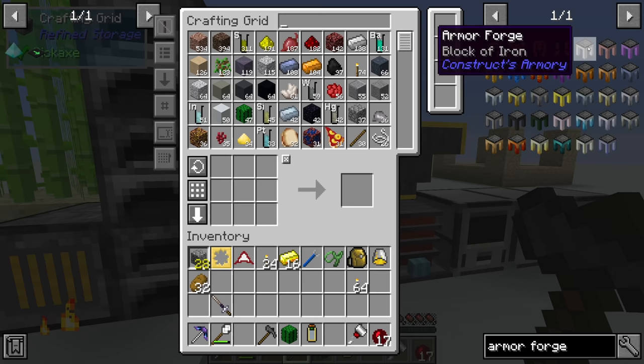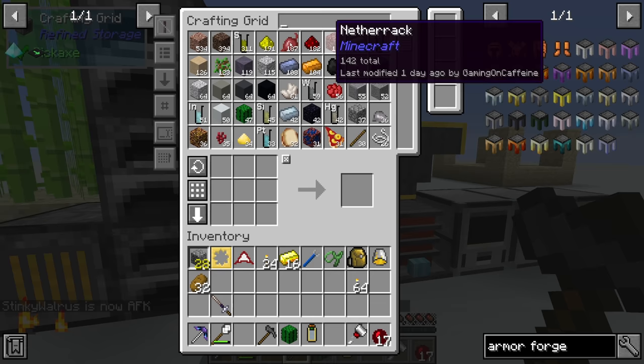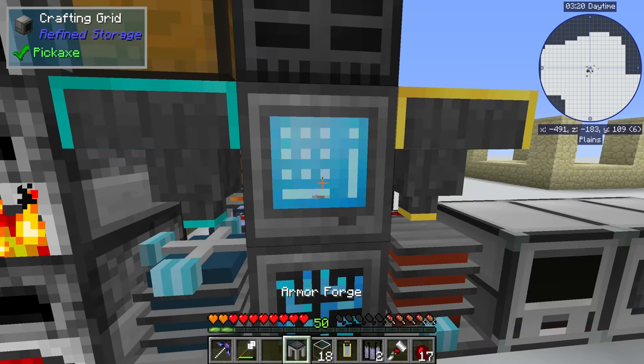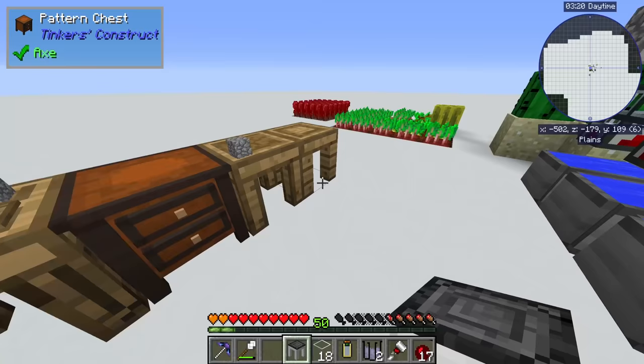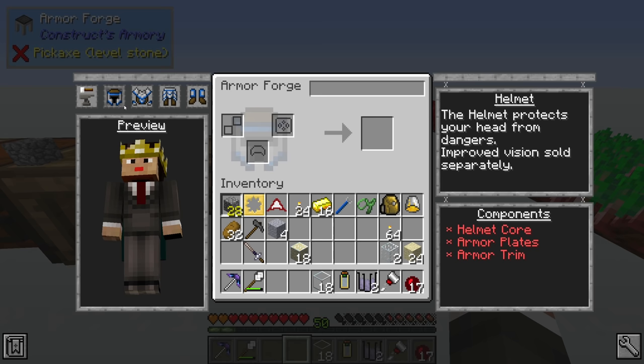The final piece is four blocks of any metal - we'll go with iron since we have 138 iron ingots. We might also want a tool forge for better weaponry, but for now the armor forge is good to go. This allows us to make helmets, chest plates, leggings, and boots - all made with a core, armor plates, and armor trim.